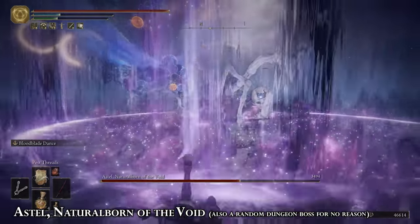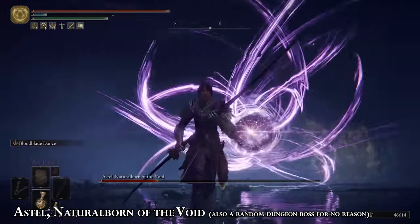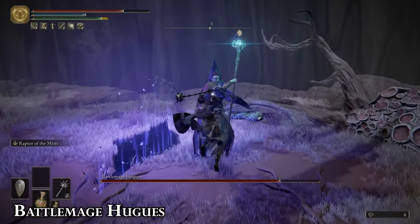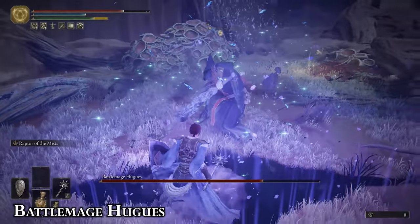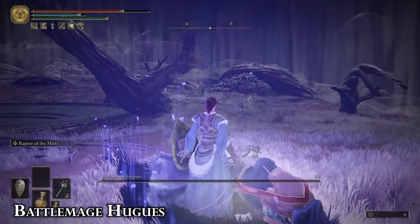Astel usually teleports away from you when you close distance, so if you're already far away and he teleports, that means he's approaching you from either the left or behind to grab you. This is an insta-death attack — don't get hit by it. A shield with high magic resistance comes in really handy here. Otherwise you can put him to sleep, backstab him, parry him, break his posture — anything you want really. Also, Gavel of Haima is super easy to dodge roll through and super punishable via melee attacks.